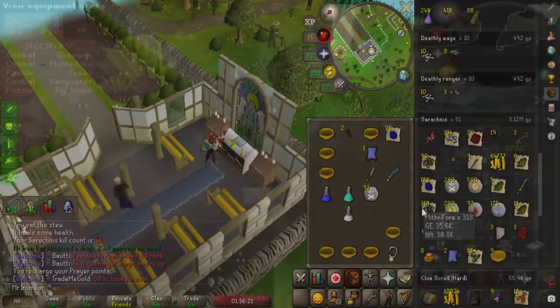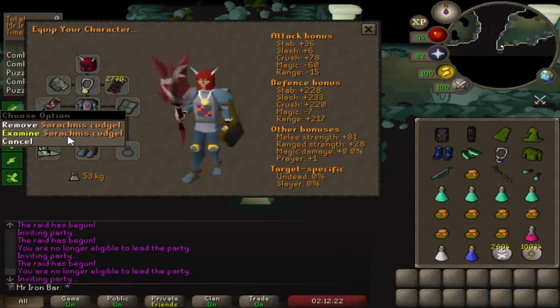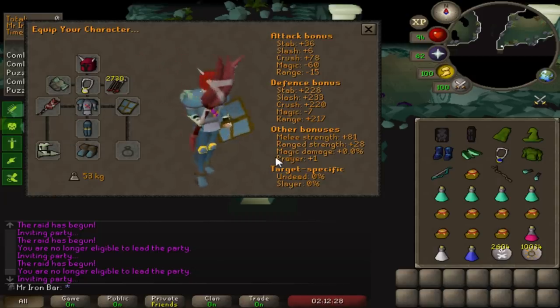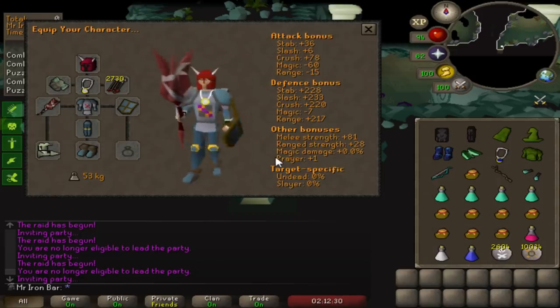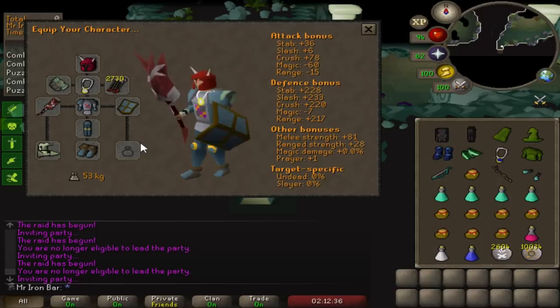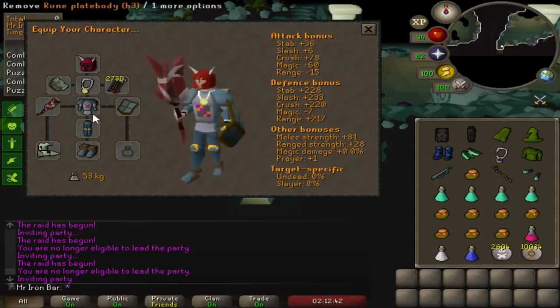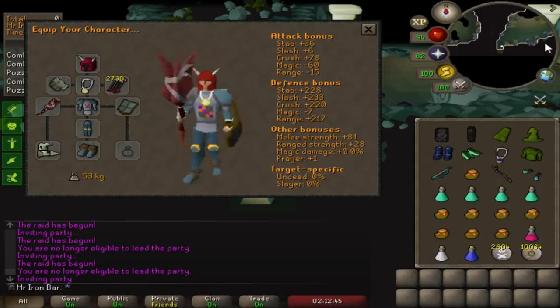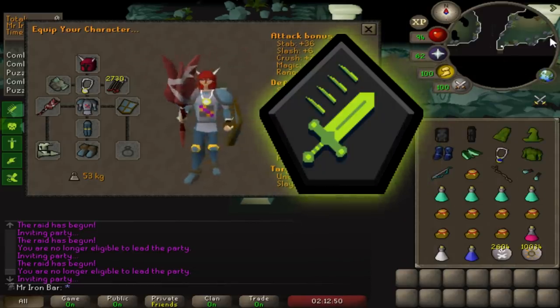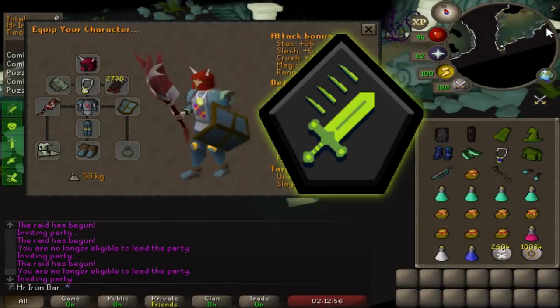The cudgel is so strong that it basically combines the specialty of the two-handed sword and the scimitar into one weapon. I only need one melee weapon now. I believe the cudgel's stats are strong enough to try a new method called the 5-to-1 melee hand method. This is only possible in the Twisted Elite because of the tick reduction relic with Circus Focus — meaning I can do five Olm hits for every one of his. It involves more risk but will massively speed up Olm fights.